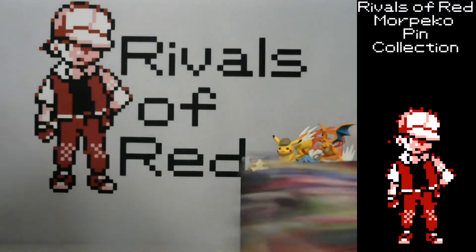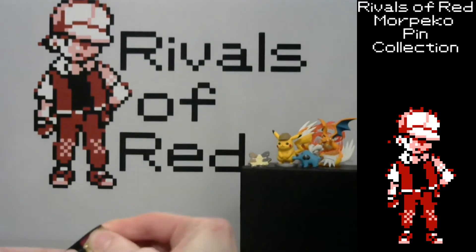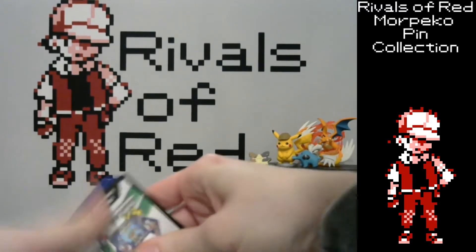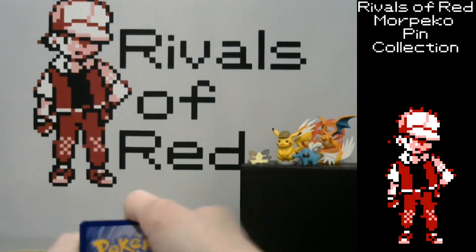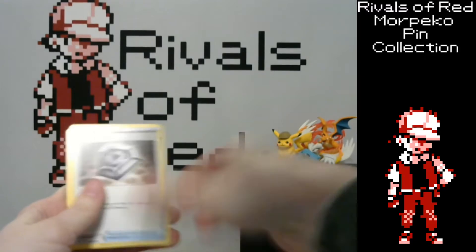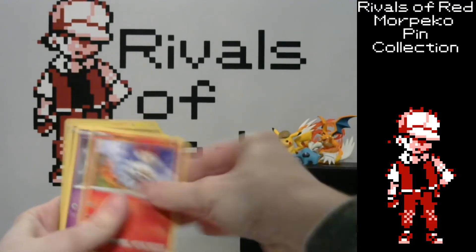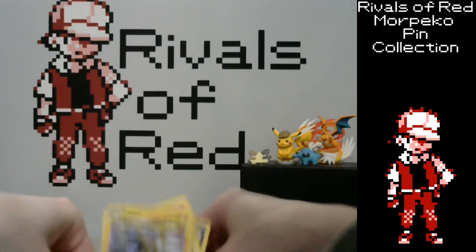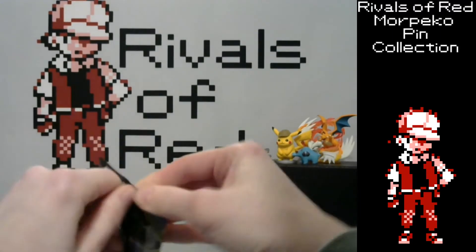Open the Snorlax one. Got Fire, Salazzle, Metal Saucer, Rotom Bike, Chin Chow, Croagunk, Meowth, Scorbunny, Sinistea, Ball Guy, and Boltund — a Rare Holo. There you go, we got a hit. Doesn't look that exciting, but we got a shiny dog over there.